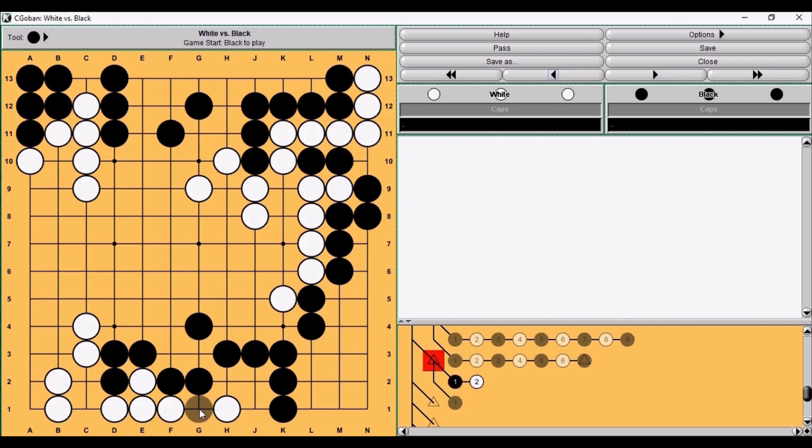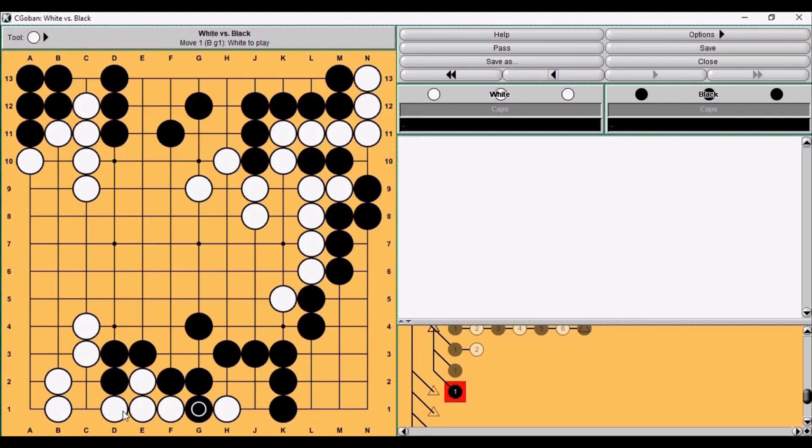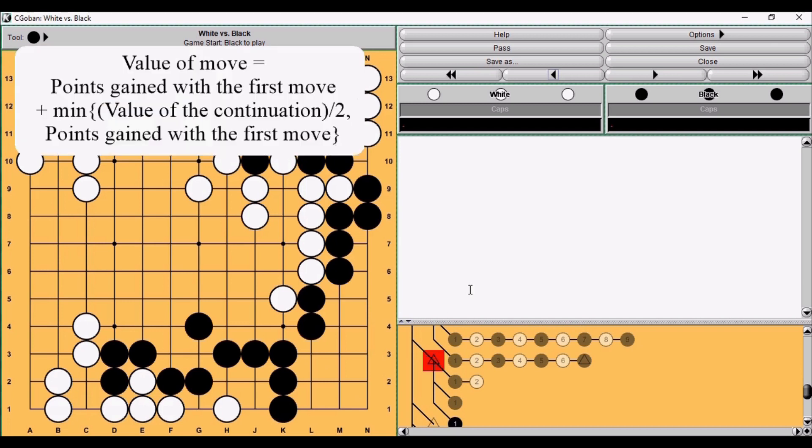Here we have another example. If black plays this move he already takes five points, and the continuation is seven points — which is big. But if there are moves like nine or ten points on the board, white will not answer, so this doesn't count as sente. Now, knowing that a sente move has a continuation at least twice as big as the first move, we can formulate a final formula: the value of a move is the points gained with the first move, plus the smaller of either the continuation divided by two, or the points gained with the first move. The first case applies to sente moves, the second to gote moves.